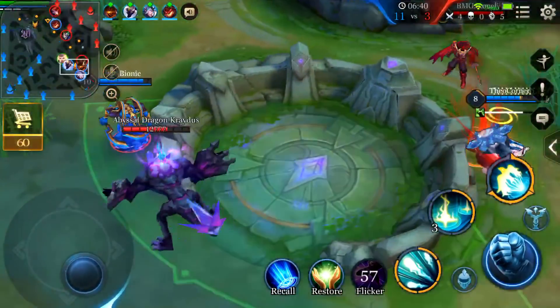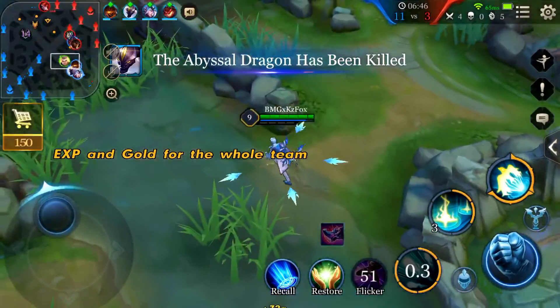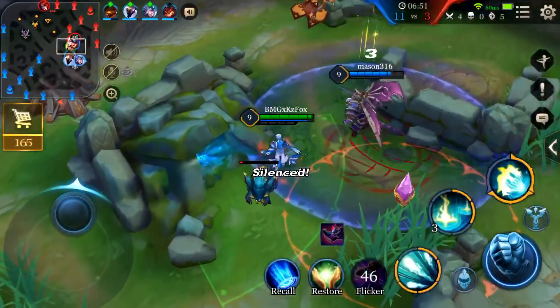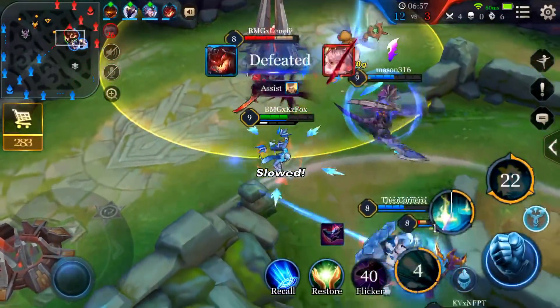We're going to help our teammates gather for the bottom side because dragon is up. Like I said in my previous videos, you want to get your passive up — try to stack your passive as often as possible and as much as possible. We're going to chase a little bit. We still didn't kill Alice — she's pretty tanky at this point.